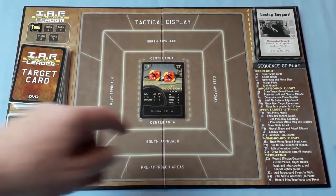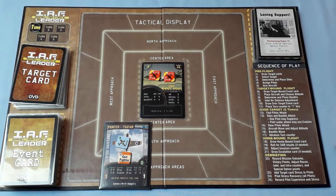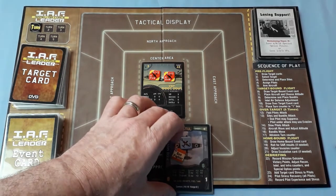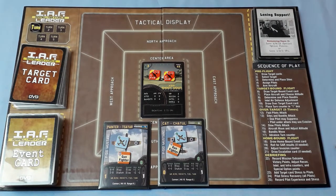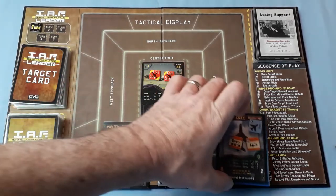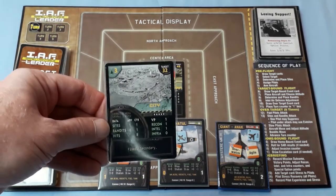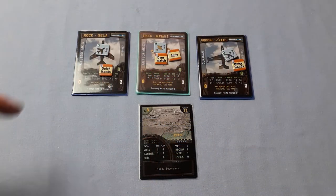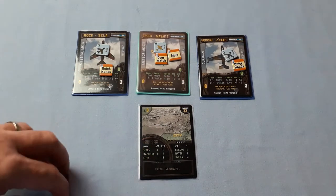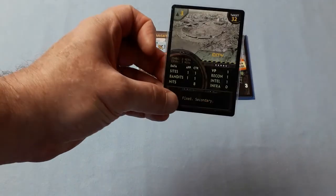We've got to assign pilots for both missions. This one is just shoot them down — there may be up to four bandits in the center. Let's use Painter — he's got a plus one and the Gunfighter skill. Cat is green. There's not going to be much chance to promote a lot of these in a very short campaign. Let's take our skilled guy Giant just because.